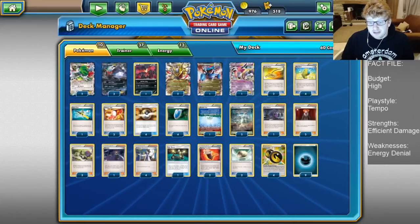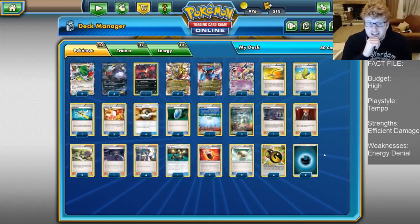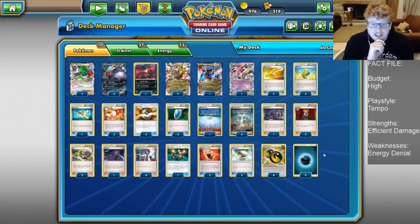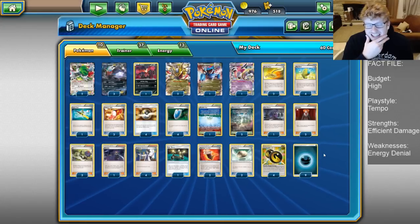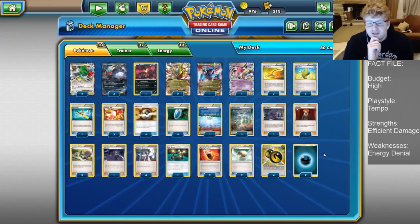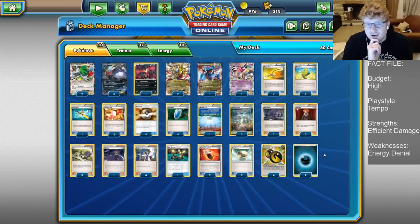Hello everyone, it is Joe here from Omnipoke, the channel that brings you everything Pokemon. Today we're looking at Darkrai Dragons. This is a deck that has just won Anaheim Regionals by Kenny Britton. This isn't the exact list — this is just how we currently are with the deck and how we like to play it. There are a few interesting decisions here and it's going to be cool to see what Kenny's list eventually is.